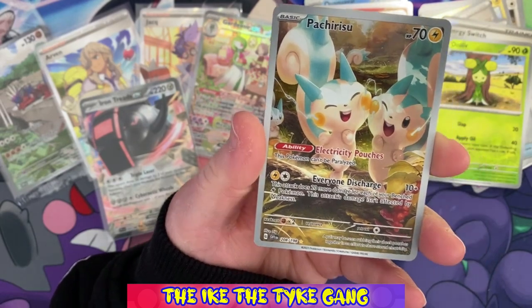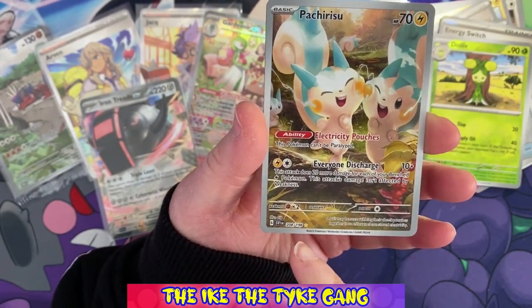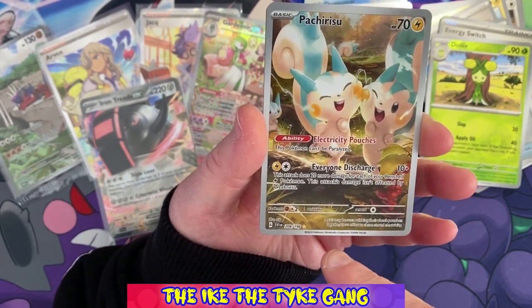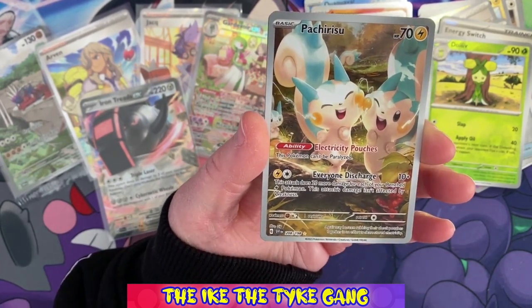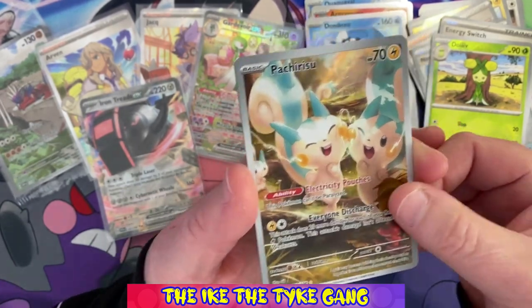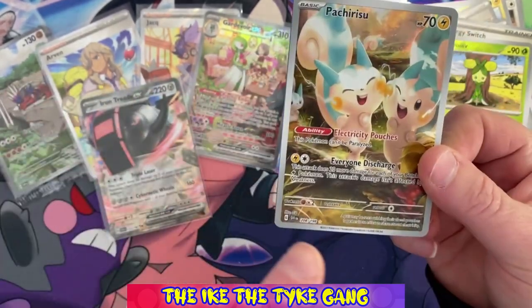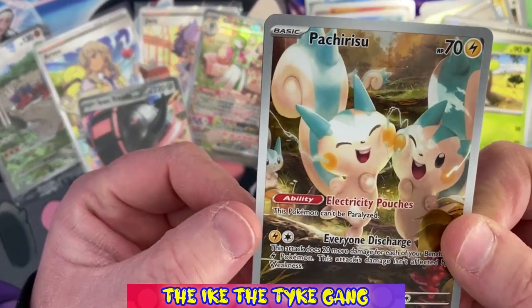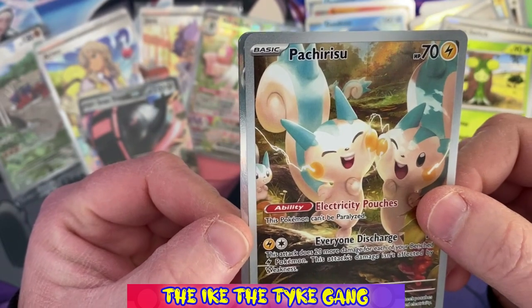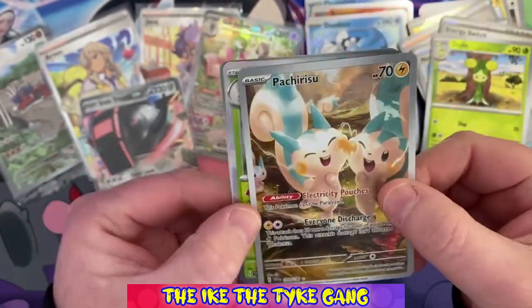Oh my goodness - right, these can't be secret rares. They're 208 of 198, but there's no way I can be getting this many. These must be more common than I imagined - they must be like the character rares or the trainer gallery cards that just come afterwards. There's no way I'm getting this many. But how cute is that card though - look at it! Those guys are so cute, Pachirisu! Oh, and it's just a regular holo behind there.